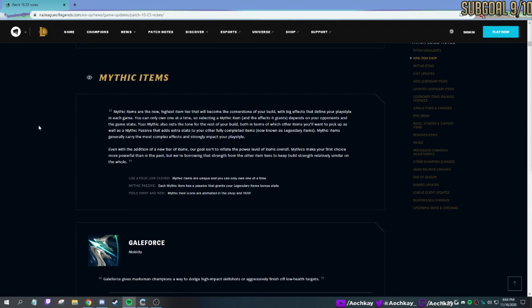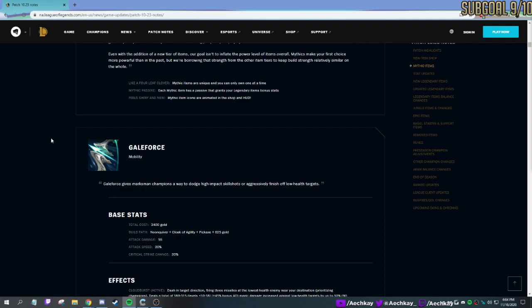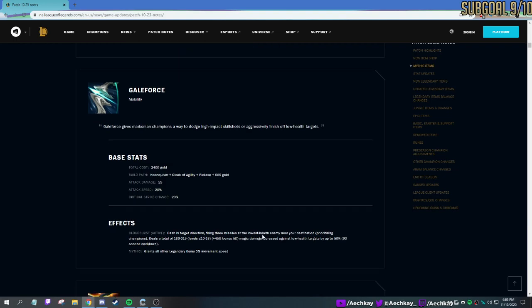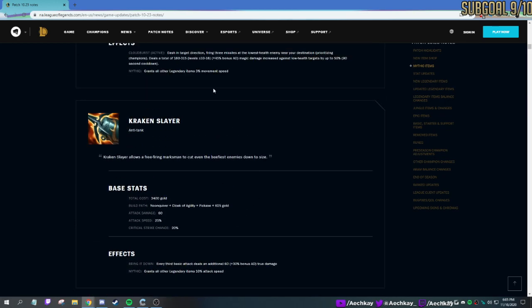So Mythic items are new. They're one tier above Legendaries, but you can only have one per game. You can obviously swap it out if you really decide to, but you lose that gold. Galeforce gives you a dash and also shoots out three missiles to the lowest HP enemy. Most people are going to be picking this up for ADCs who are against a lot of skill shots, especially spooky ones — thinking Zoe, maybe Jarvan, you can just dash out. I haven't seen it used too much on PBE thus far, but we'll have to see.